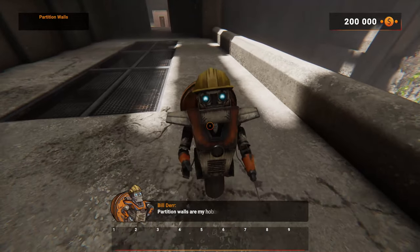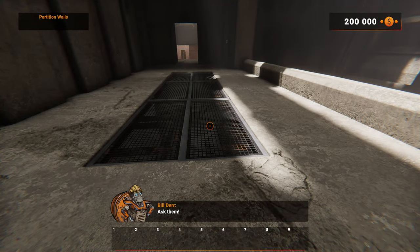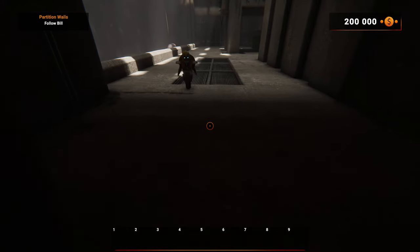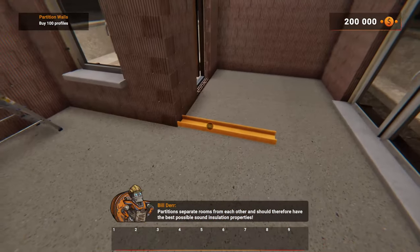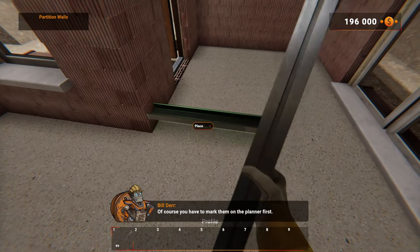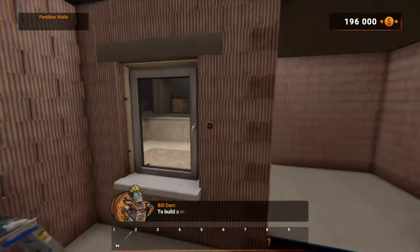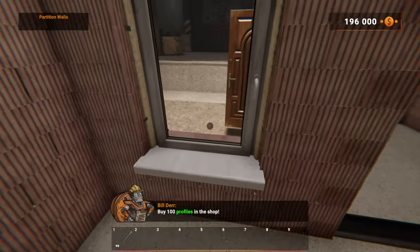Hello builder, I missed you! My neighbors also love to hear the drill — ask them, they'll tell you all about it. Sure, your neighbors love you just as much as we love you. Buy 100 profiles — of course you have to mark them on the planner first, but for the purpose of the tutorial the partition walls have already been determined for us. We've got the ceiling profiles, I bought 100, I used two.